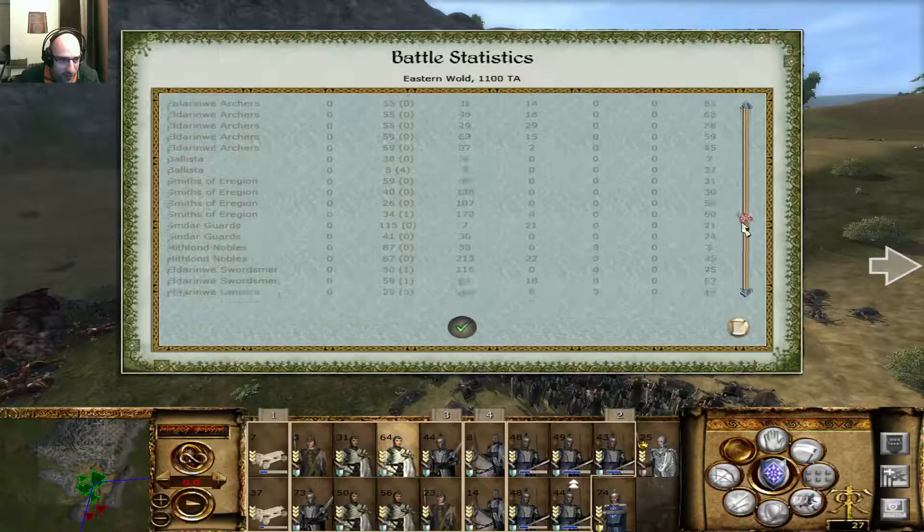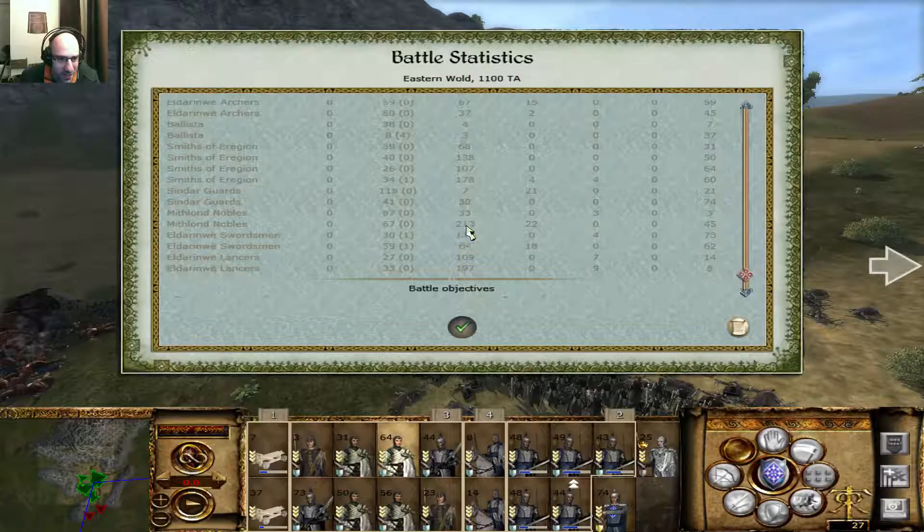And then there's the Sindar Gods there. These Mithlan Nobles - my god. And the lancers, of course. The lancers actually did a lot of damage, amazingly so. The Sindar Gods didn't do too much, but the lancers - the cavalry units - they actually did really well.